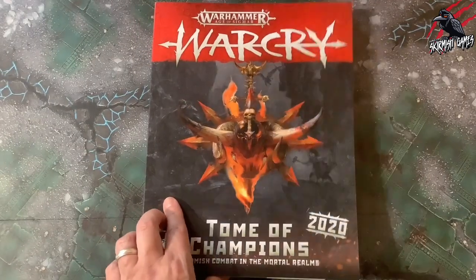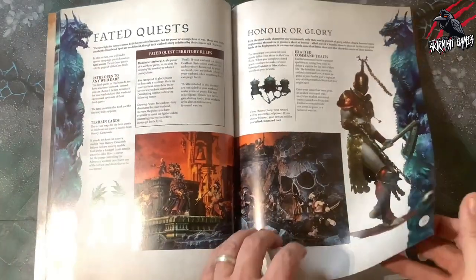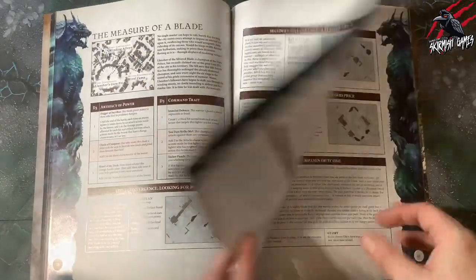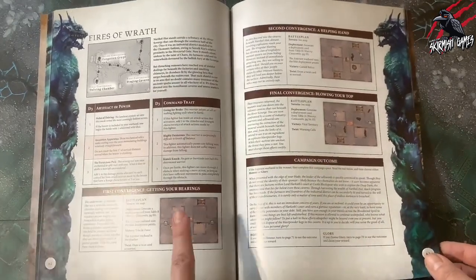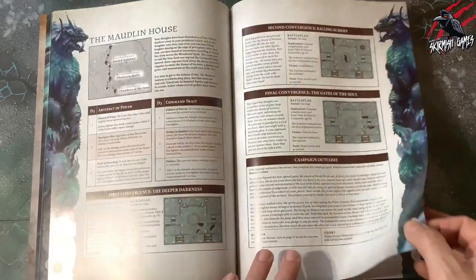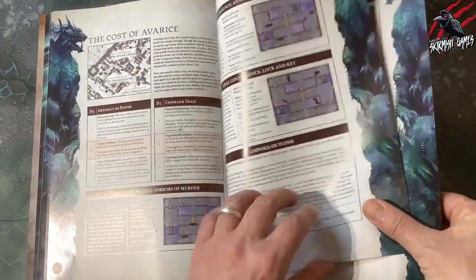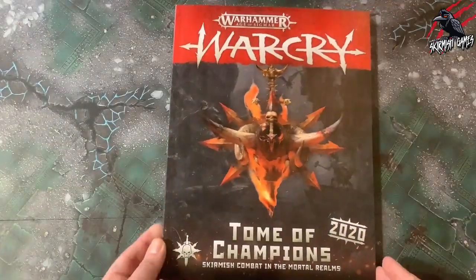Now we also have the Tome of Champions 2020, and this is going to give us eight Fated Quests that can be played by any warband from any of the Alliances. We're going to get eight different ones with a nice selection of terrain from all the different sets. This is the most recent one and includes some of the terrain and boards from the Catacombs set, including some of the extra Catacombs boards you can buy separately.